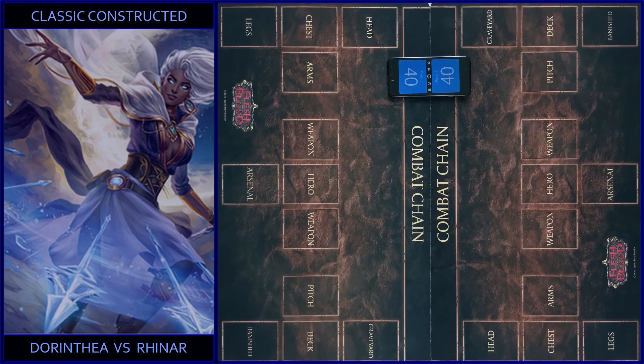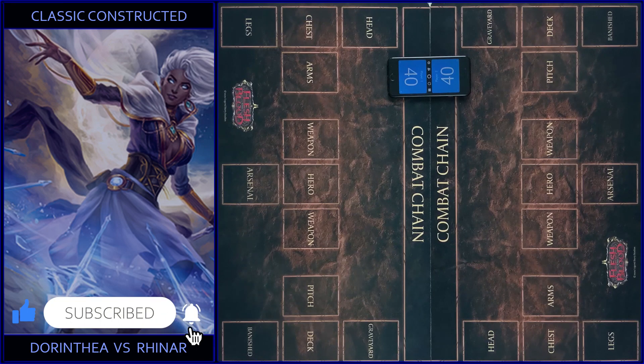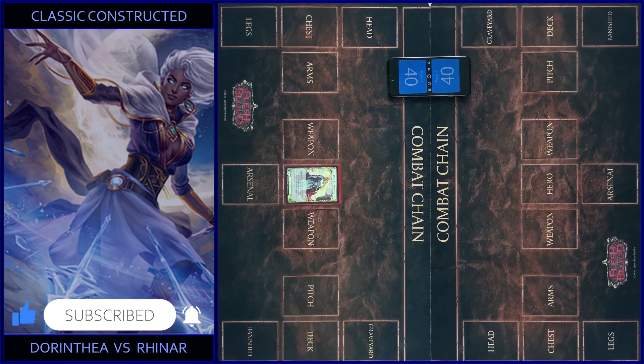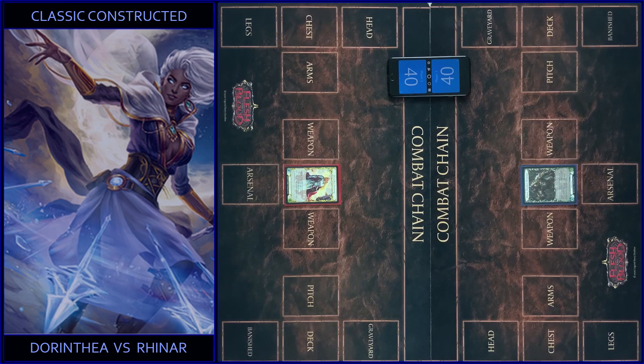Hello guys, Fabrik on Air! Welcome everyone! Today we play an interesting game in classic constructed format between warrior and brute. I will play Dorintia, a warrior hero from Welcome to Rathe, and I play Reiner, a brute hero from Welcome to Rathe. So let's roll a dice and decide who will go first.